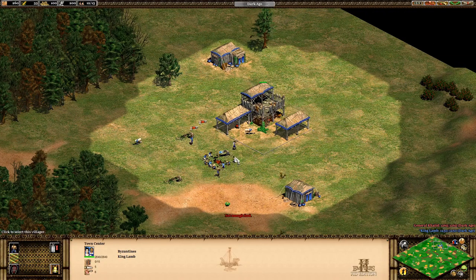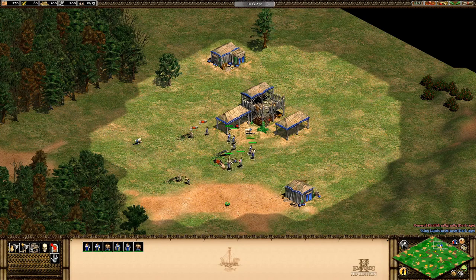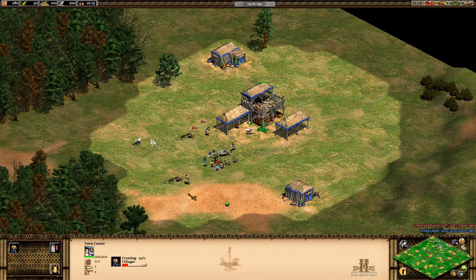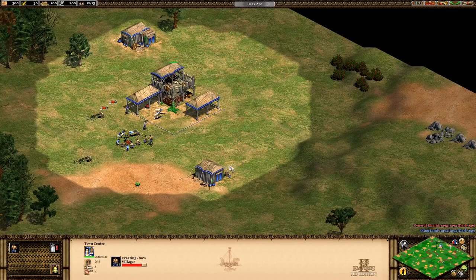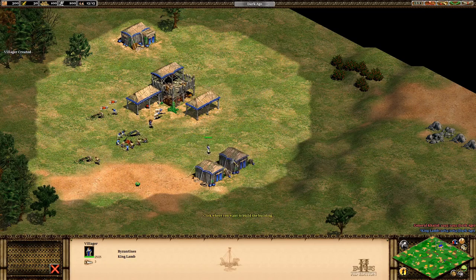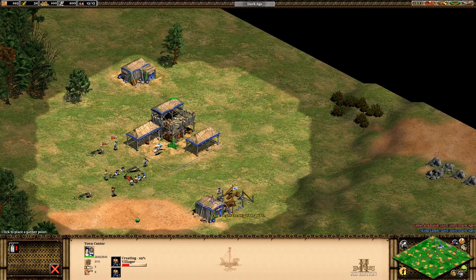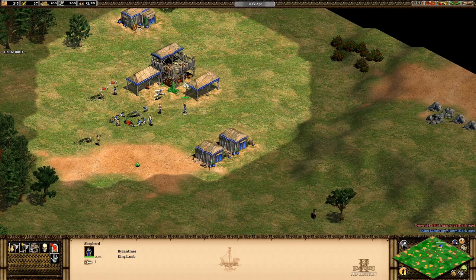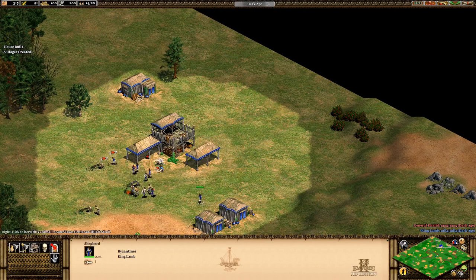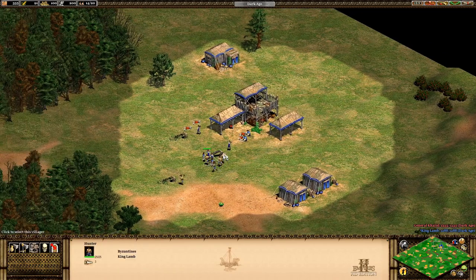I'm at 33 population and can't make any villagers right now - that's actually a problem because you always want to be making villagers. I force some villagers to return their food and go back so I have food to build another villager. At around 13 population you're getting close to your limit, so start building another house. Once we get to 18 I'll build another house.